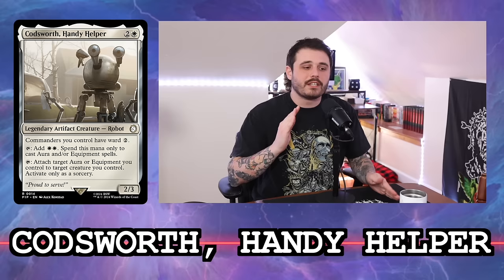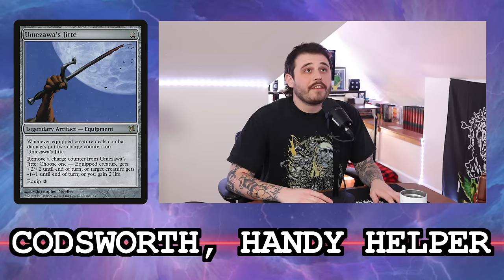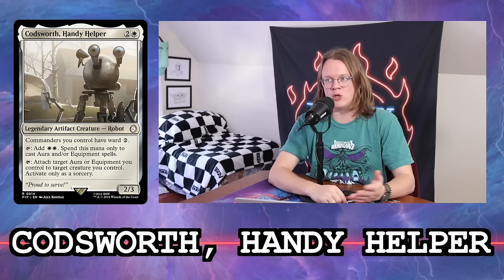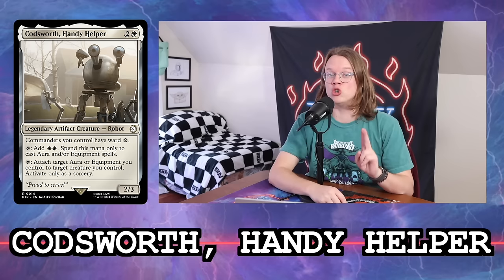We need a new Umezawa's Jitte, and I don't think we're going to get equipment to the level of Jitte again. If we do, it's something more like an Embercleave — it would have to be of a specific color. I'm giving Codsworth a two, and I'm giving it a two as well because I'm a little skeptical. Arden already does the main most powerful thing Codsworth does. It's a two right now with a potential ceiling of three in the future if equipment strategies develop further.